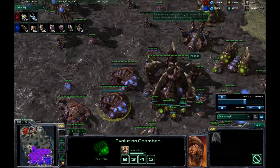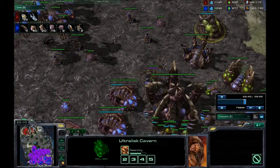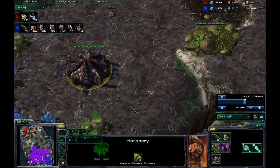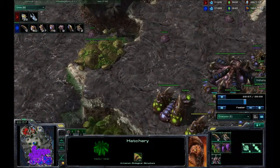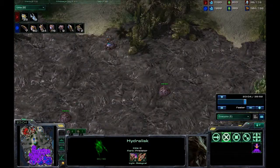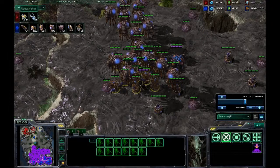I'm building lots more hydralisks to make up for my losses. I'm starting to get melee attacks so my ultralisks aren't useless, and chitin plating too. I'm on my third expansion now. At this point I really know I have map control, so I should be taking a lot more bases, but I can't focus on everything at once. I've got 34 hydralisks now.